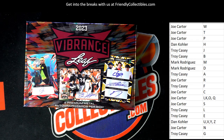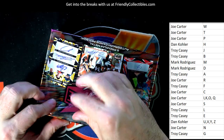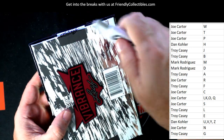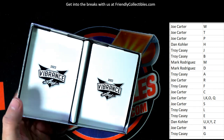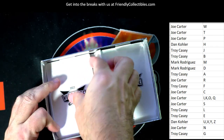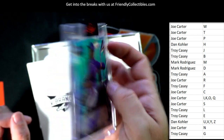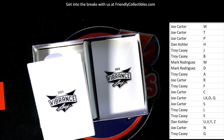All right, let's open up the Leaf Vibrance — chop this thing up and see what we get. Every box of this stuff has been so good. First up, right here — looks like a Dwight Gooden, and that's going to go to last name letter G, which is Troy C. That's 23 of 25 — Troy C, nice one coming out to you.